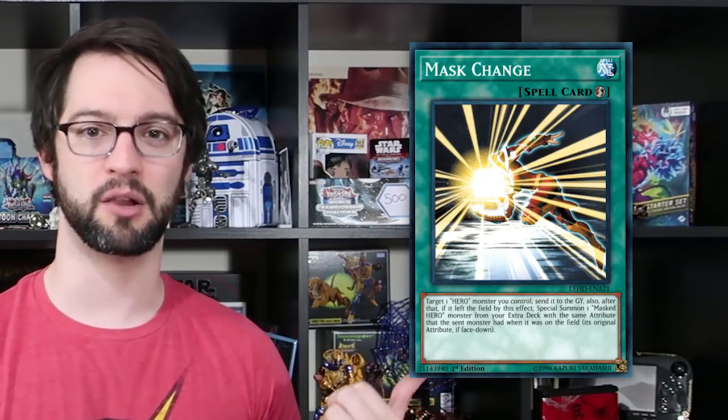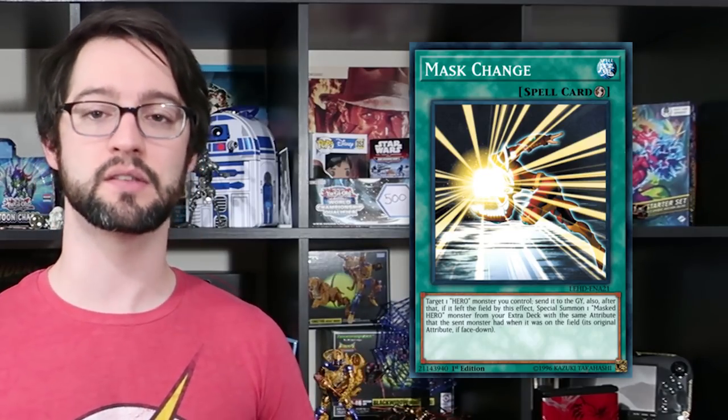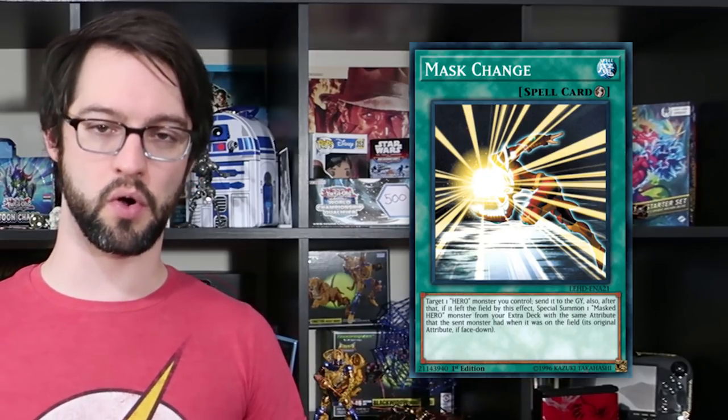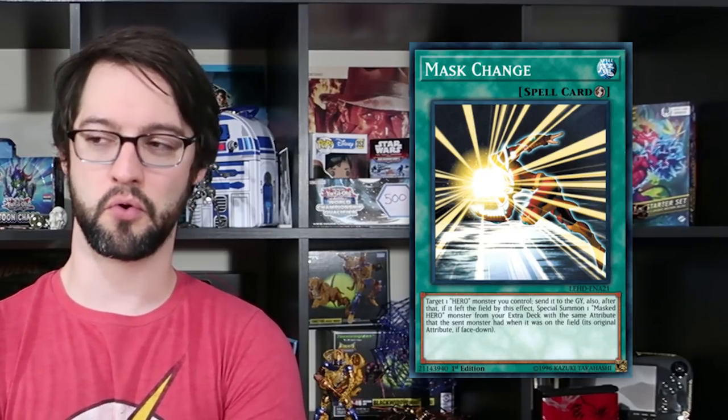Number 10 is Mask Change. It is a little funny that the first card we're talking about in a list about the first XYZ set is basically a quick-play Polymerization for a fusion monster. This quick-play spell allows you to send one HERO monster you control to the graveyard to special summon a Masked HERO monster from your extra deck that is the same attribute as the monster sent. Given that HEROes are one of the most widely supported archetypes in the game, this thing has no shortage of targets. If you can play DARK HERO monsters, you might be playing Mask Change for reasons.